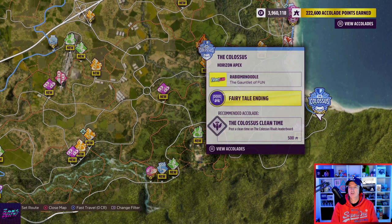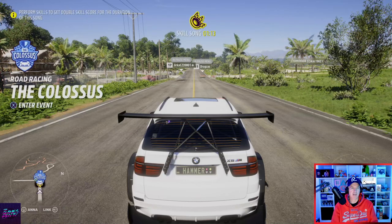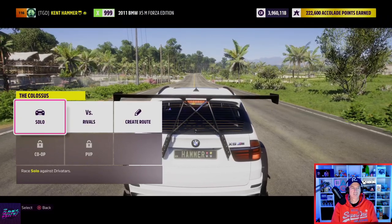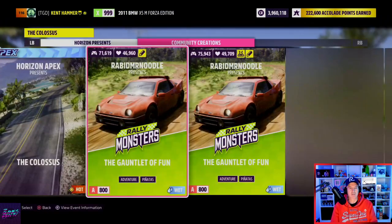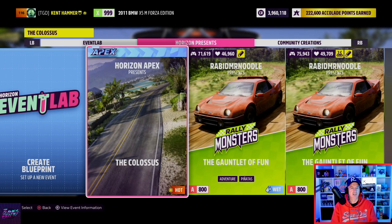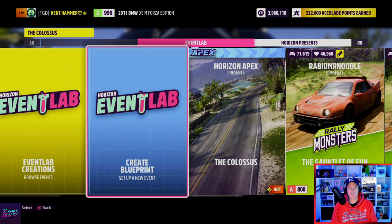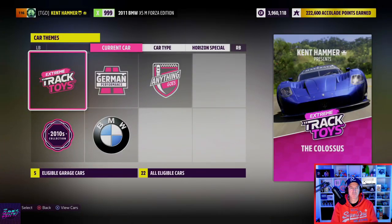So basically what you need to do is go to the Colossus. If I close the map, I'm at the Colossus. Press X to enter, then solo - this is important, otherwise you get confused. If you go to Create Route it's the wrong way of doing it.